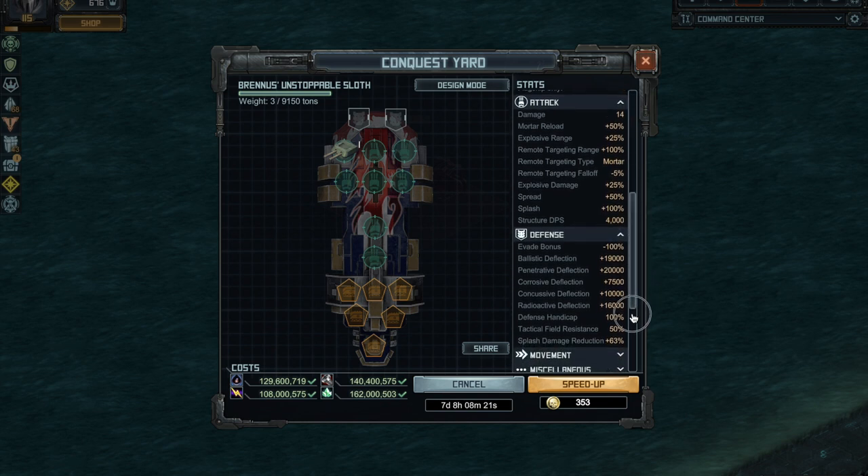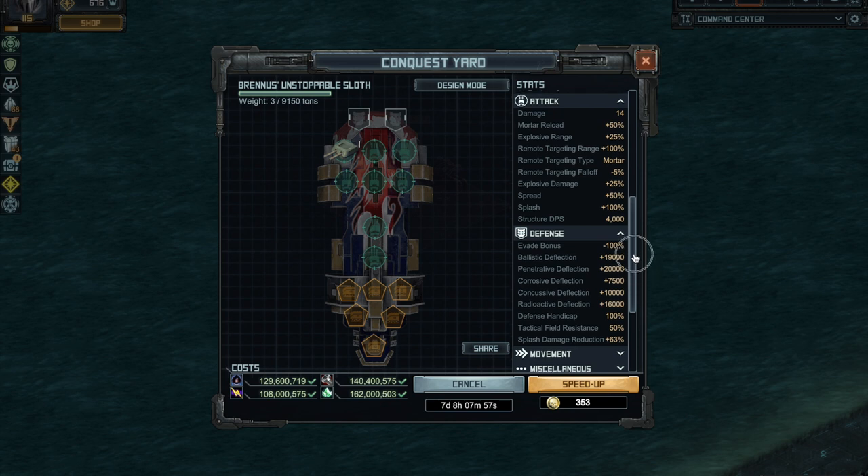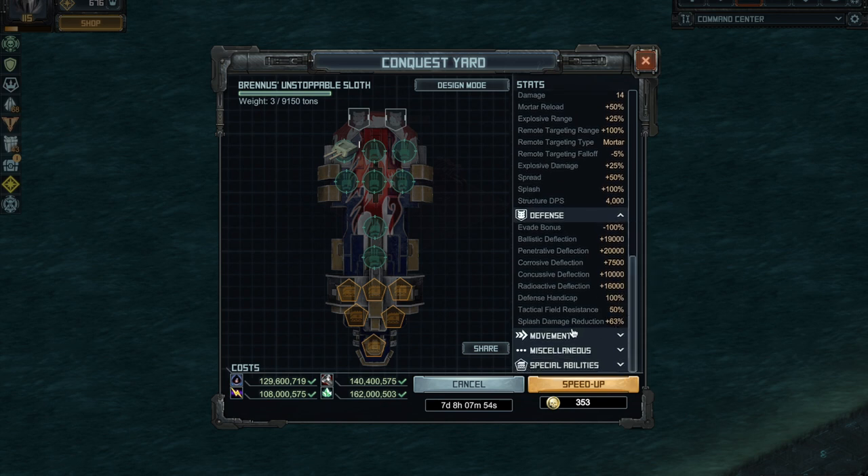Unlike the regular sloth, the BUS comes with deflections against pretty much all damage types — ballistic, penetrative, corrosive, concussive, radioactive. You'll notice it does not have explosive deflection, so if mortars or rockets hit it, it will take a lot of damage. The cool thing is it does have 63% splash damage reduction, which is then compounded by the aura.